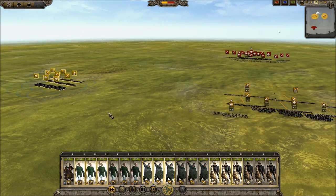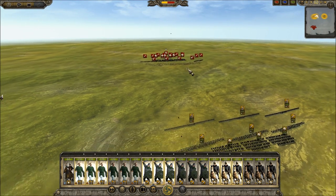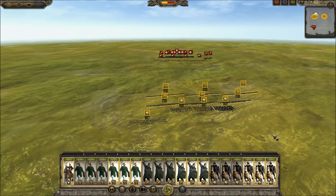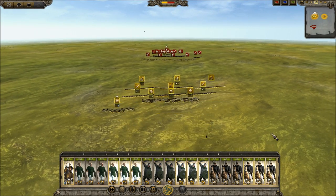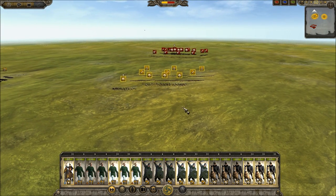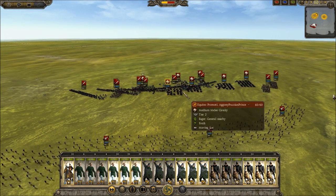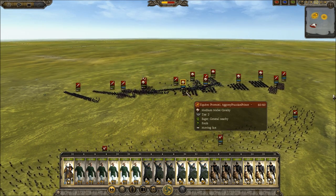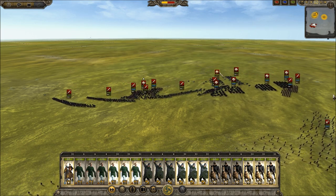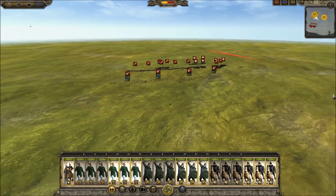He has all these skirmishers here — I just have to close the distance really fast. Actually, I'm gonna drop my guys back before he gets close to me, give my left wing time to get there, so I'm gonna pull back. What does he have? Medium. He has some cataphracts — Equite Promote. I thought it was all cataphracts in there. Yeah, he does have some cataphracts. I've gotta avoid those slingers though.